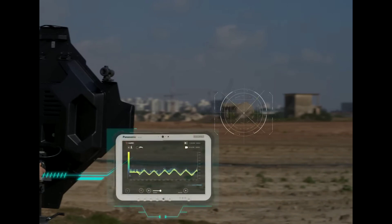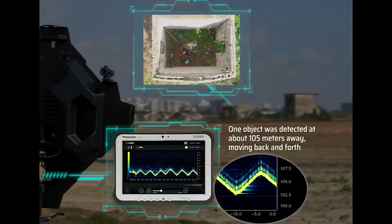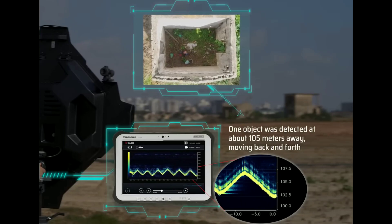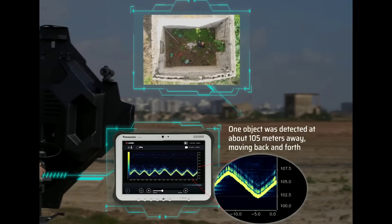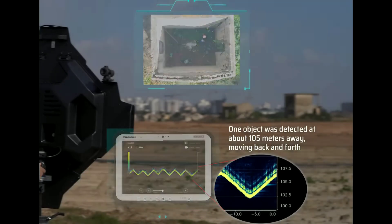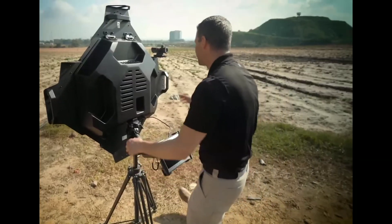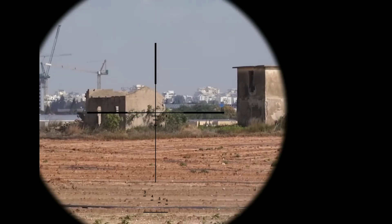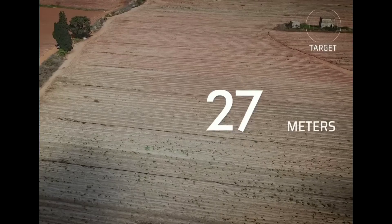How the Xaver LR-80 works. The Xaver LR-80 uses a combination of UWB radar and proprietary algorithms to create a real-time image of the environment behind a wall. The UWB radar emits short pulses of radio waves, and the system measures the time it takes for the pulses to return. This information is then used to create a 3D image of the environment. The Xaver LR-80 can detect a variety of objects behind walls, including people, vehicles, and weapons.